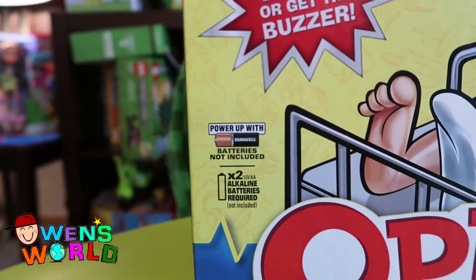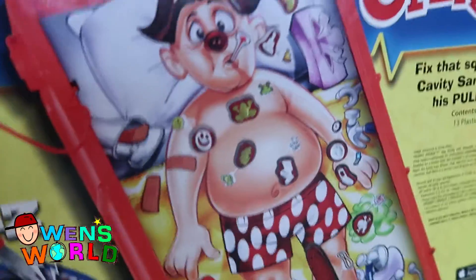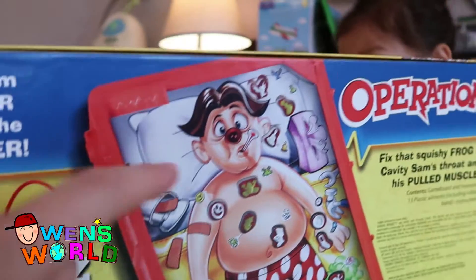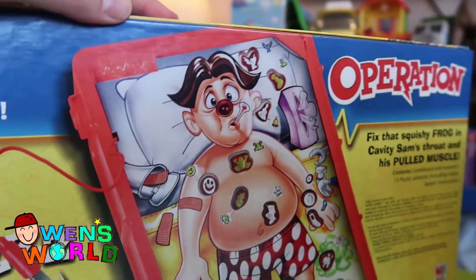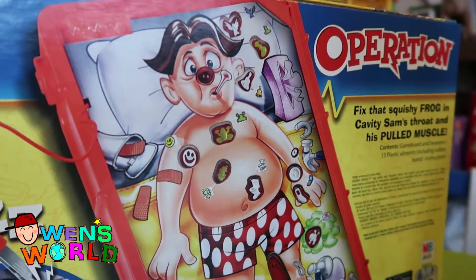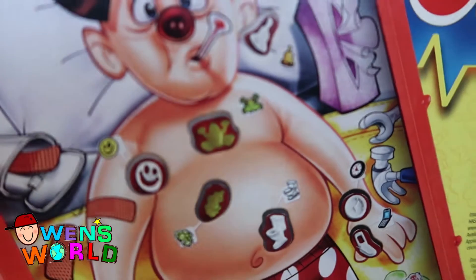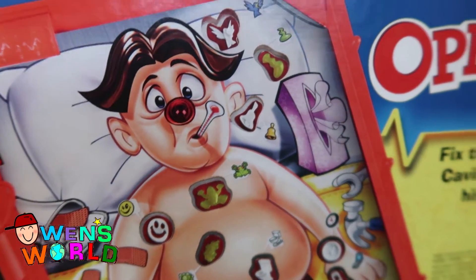It comes with two batteries, so don't forget your batteries. On the back side here — what is this, Owen? It's a red nose, and when the buzzer goes off his nose blinks red. Sam has a frog in his throat and we need to actually get that frog out. Poor Sam.